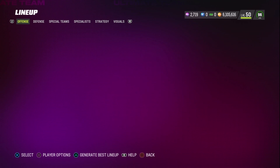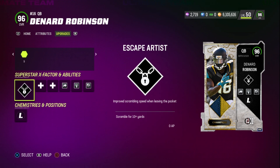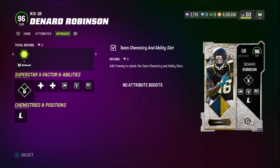It is a total of 8 AP, which is a lot for a quarterback. We also put Escape Artist on him in case we scramble around for 10-plus yards. This Denard Robinson card has 96 speed, 96 throw power, 94 short accuracy, 94 medium, 95 deep, 91 throwing under pressure, 96 throwing on the run, and 97 play action. He's also got 98 acceleration, so that's pretty nuts. We're running Gunslinger, Pass Lead Elite, and Fearless abilities.